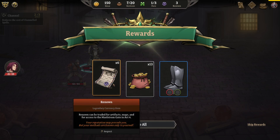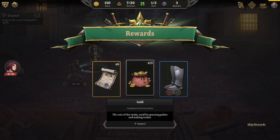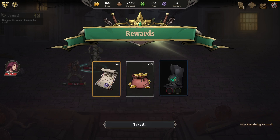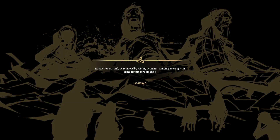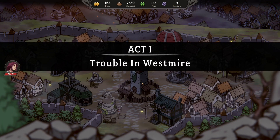We can take Renown — a legendary currency item. Renown can be traded for artifacts, maps, and for access to the Maelstrom Gate in Act 4. Also 13 gold — common currency used for greasing palms and making trades. And Empyrean League — rare boots that grant Shift, plus one strength, plus one rank to a random move skill, plus one cold resist, and two sockets. Nice! Exhaustion can only be removed by resting at an inn. This is already very RPG-like.